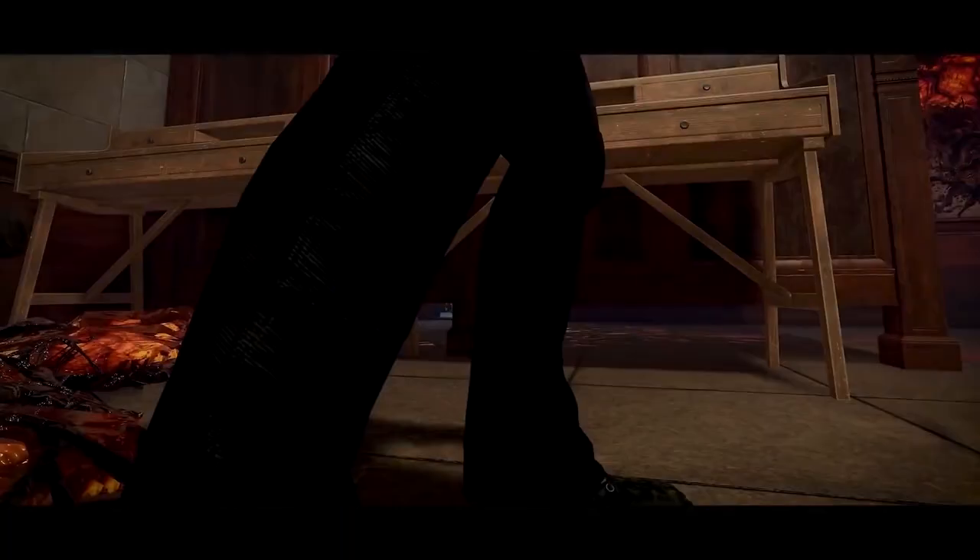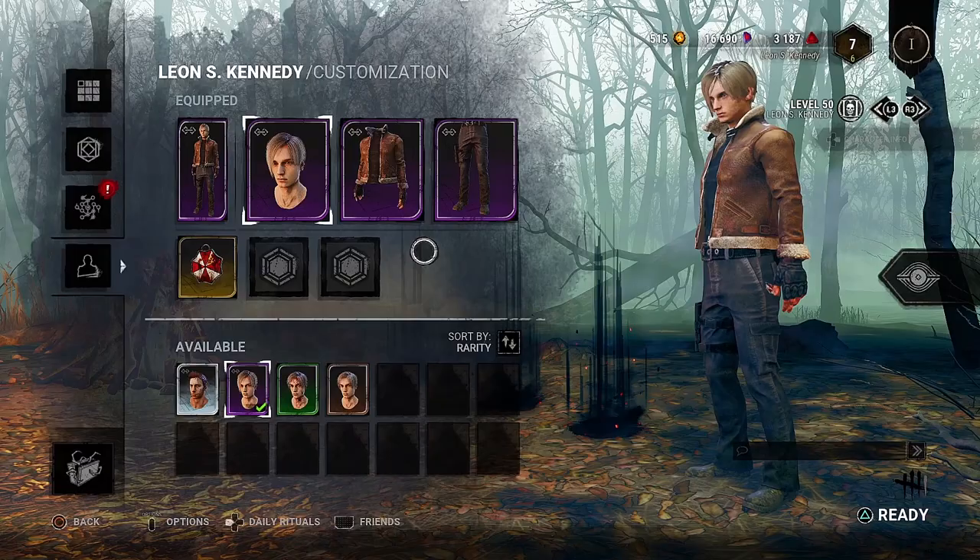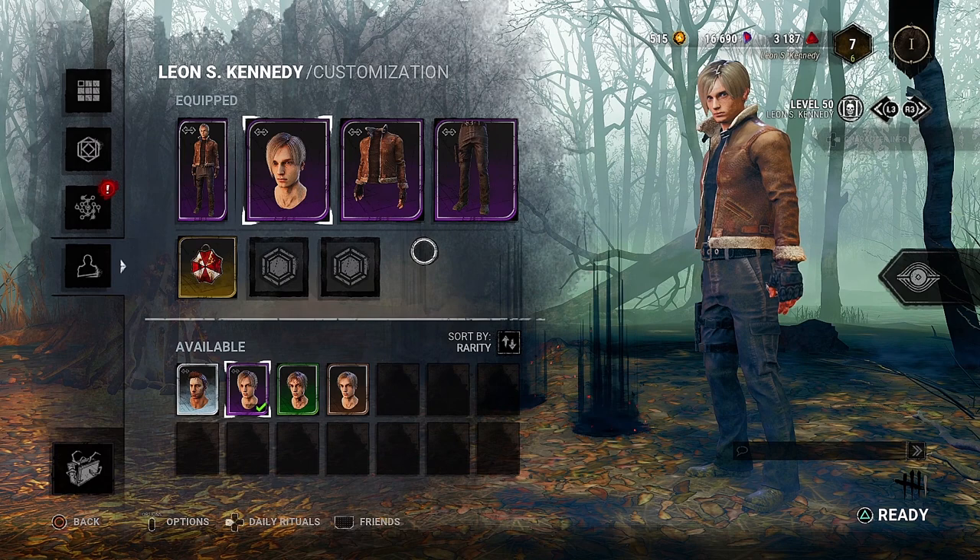Now for his very rare cosmetic set, that comes in the form of the Persistent Investigators set, which is based off Leon's look in the 2005 release of Resident Evil 4. This set has Leon wearing a black t-shirt, black jeans, and a brown jacket with white trim, which, depending on the map, can actually be a very solid choice for stealth evasion and staying hidden.